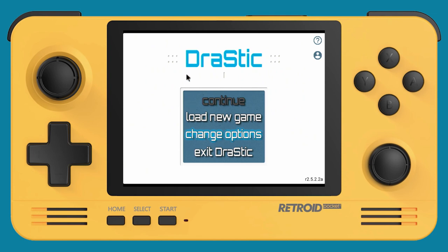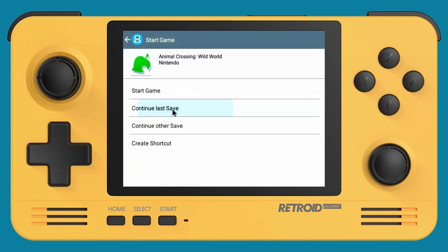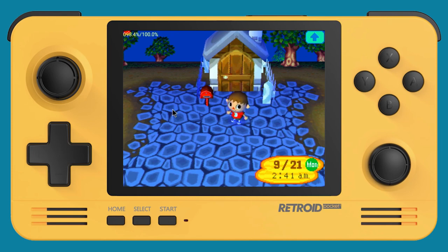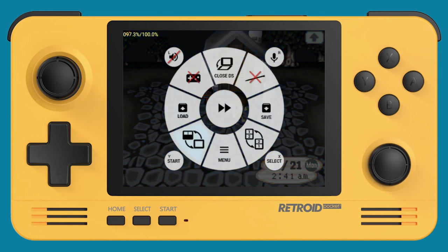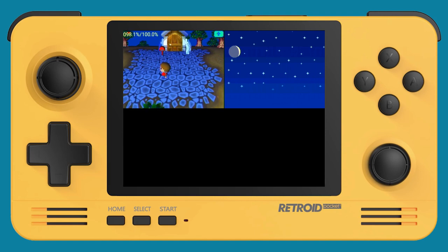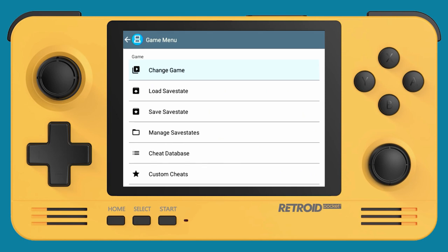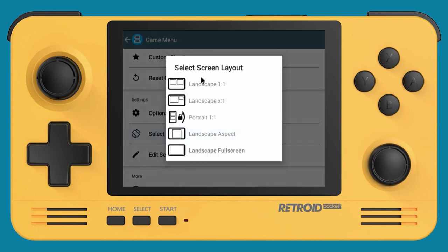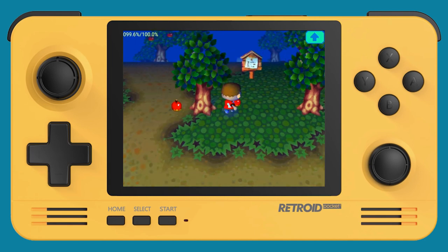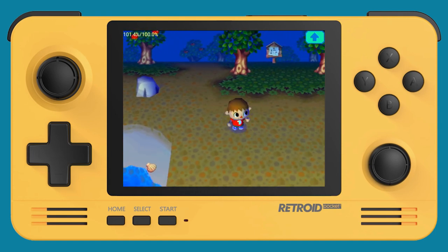First, you need the DraStic app, which you can get on the Google Play Store for five dollars — well worth it. It has save states so you can jump right into a game from your last save state. You can flip between the top and bottom screen using a button in the menu that shows both screens at once, and toggle it on and off. You can also go into settings, change the screen layout, select landscape full screen, and set up a toggle button — I use R2 — under key mapping under special keys to swap between the two screens.